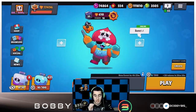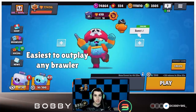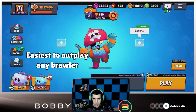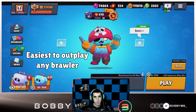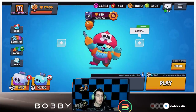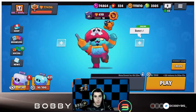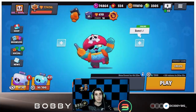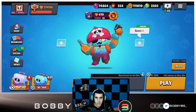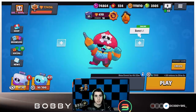Gene is probably the easiest brawler in my opinion to outplay any type of brawler — close range, far range, a tank, mid — Gene is really really good against anything and doesn't really have any weaknesses outside of a Shelly, but you can work a Shelly from far. Before I get into the games, make sure you guys drop a sub, because we're gonna be doing a giveaway where you need to be a sub to win. It's gonna be really big, so definitely subscribe and hit the notification button.